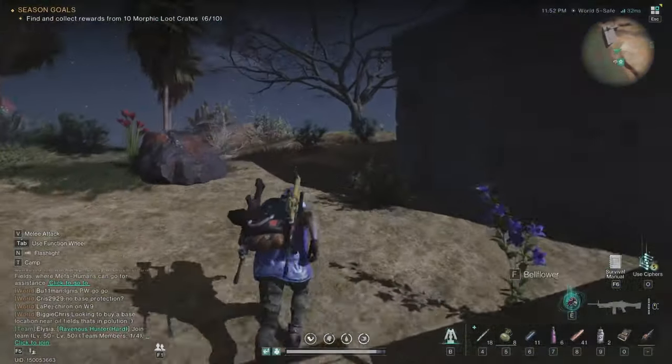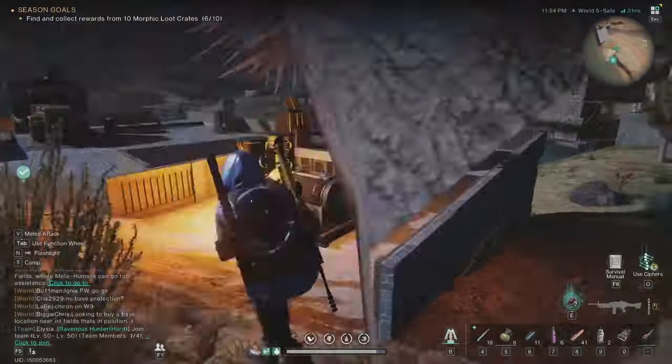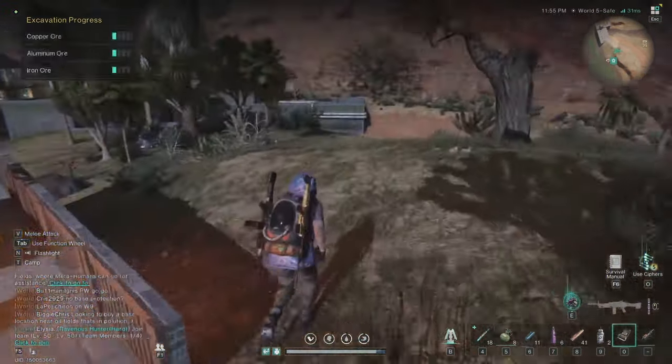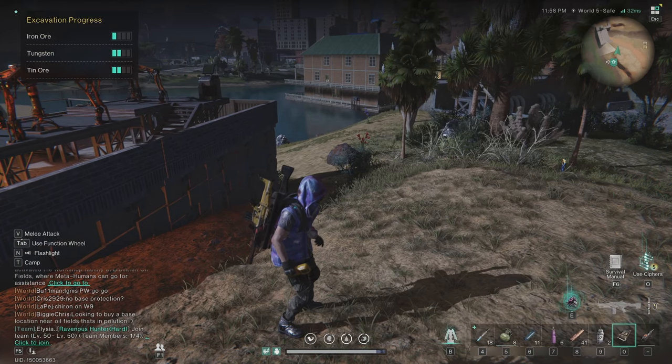And here is the high tungsten spot. When I press 0 and start to use the resource detector, you see in the top left corner: excavation progress, iron ore, tungsten and tin ore.